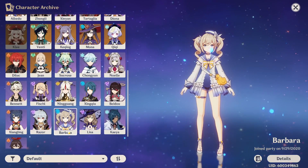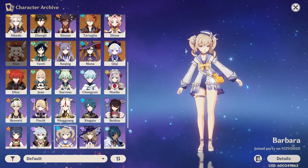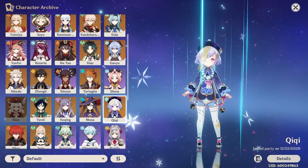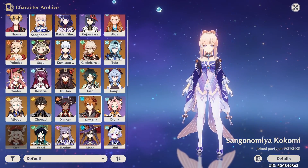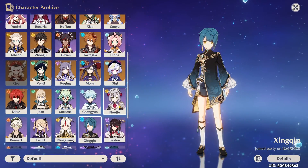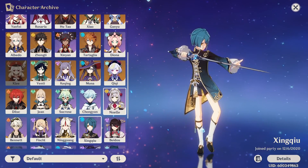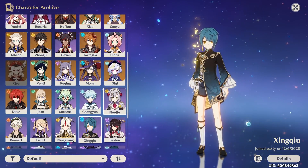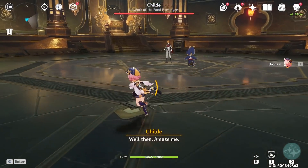The characters that have healing built into their kit, starting from the bottom, are Barbara, Jean, Qiqi, Diona, Sayu, and Kokomi. While some other characters can also heal, such as Noelle or Xinqiu, it goes without saying that this artifact set is not very good on those characters, as they are usually not meant for healing purposes but for doing damage.